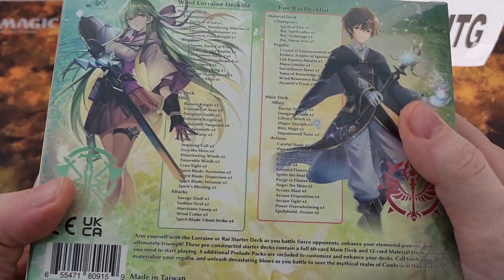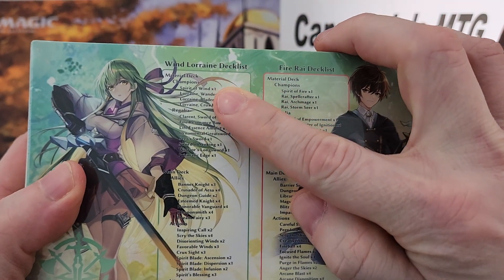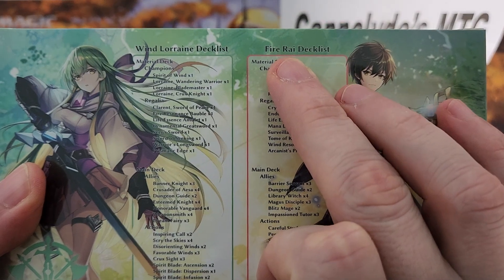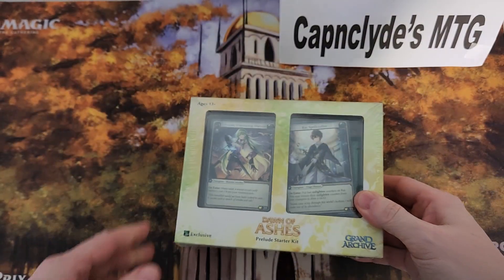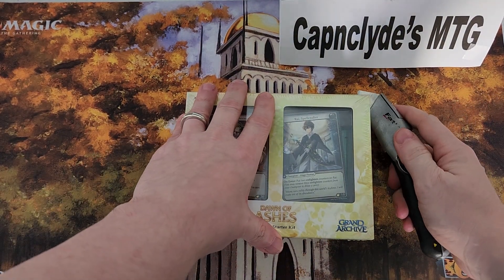So we have some starter decks here. It has a list on the back of what's in it. We have a Lorraine and we have a Rai. This is the only version of a starter deck that there was on the Kickstarter. I know they're starting to come out with some more stuff now — we can look into that later if you guys want.